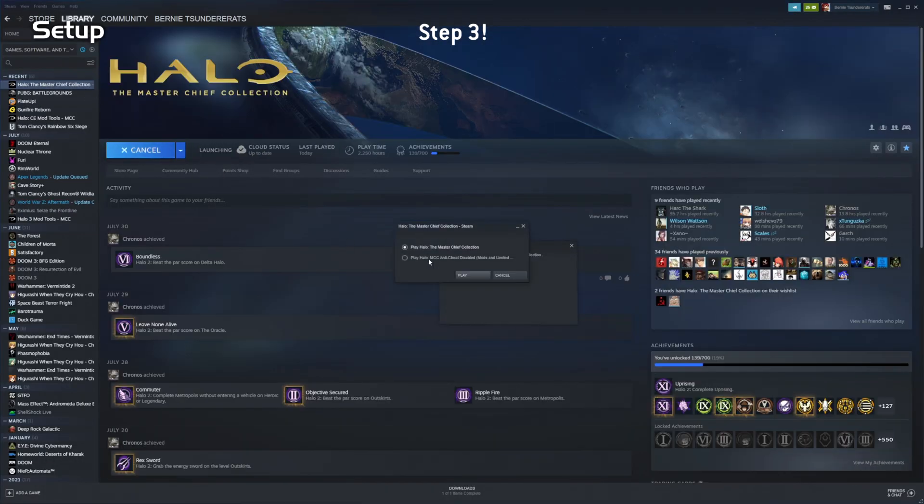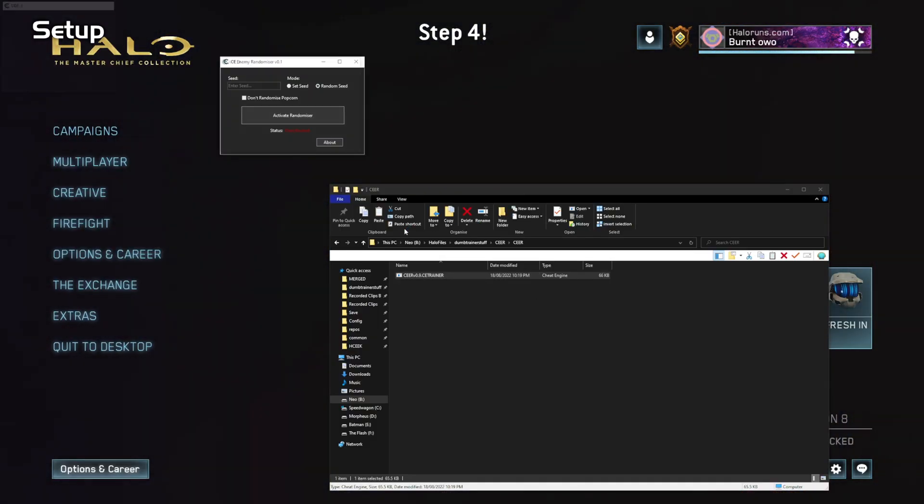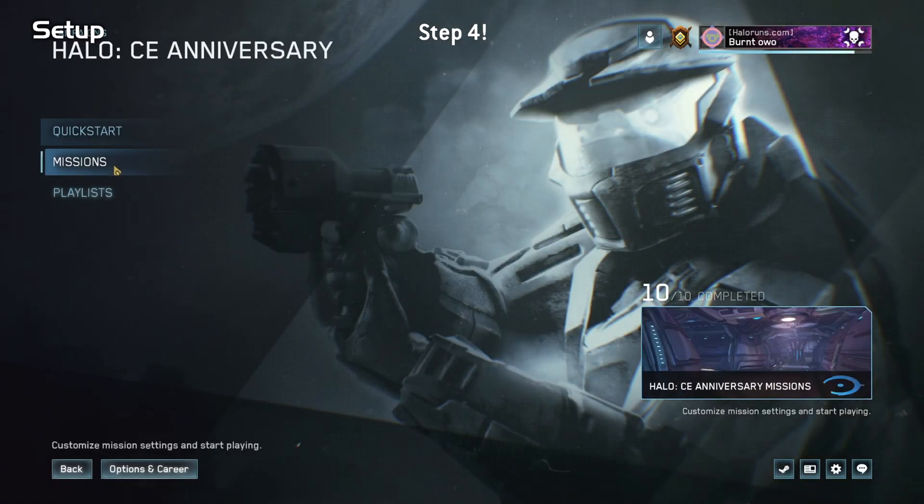Step 3: Boot up the game. Make sure you select the option to launch with anti-cheat disabled. Step 4: Start the trainer, pick your settings, click activate. Now you can load into a level — it should work.